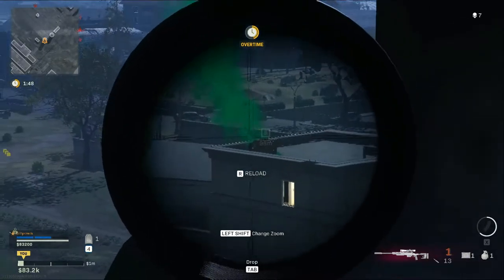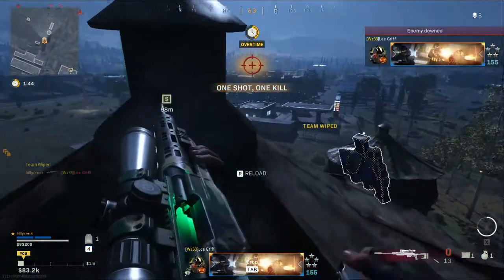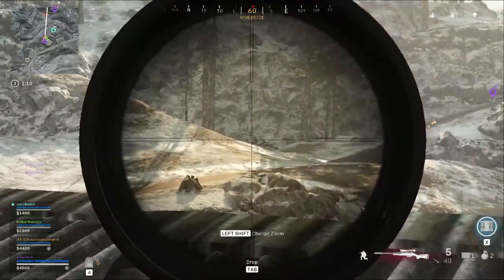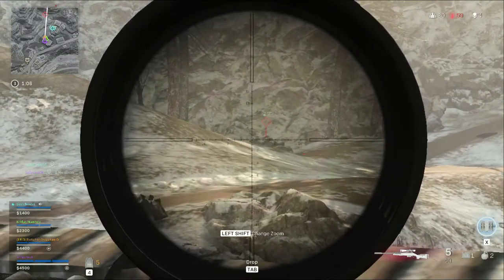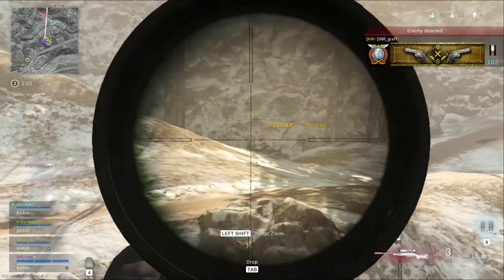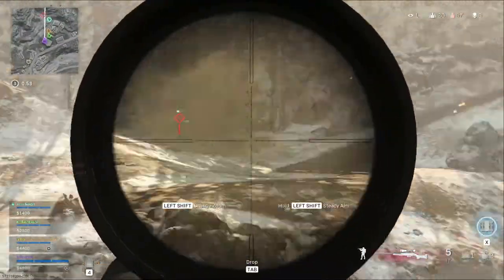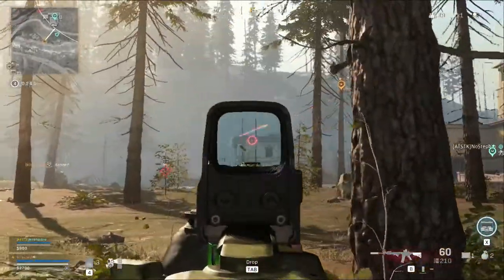Whenever you're aiming down scope you are giving that glint out to anybody looking towards you, so really bear that in mind. You don't want to be aiming down scope for really long extended periods of time. I know I'm currently doing that on screen — I was trying to line out that shot. For the best part, don't aim down for really long extended periods.